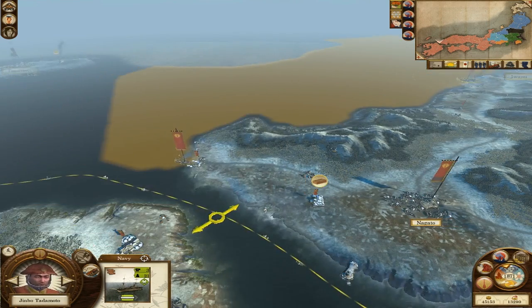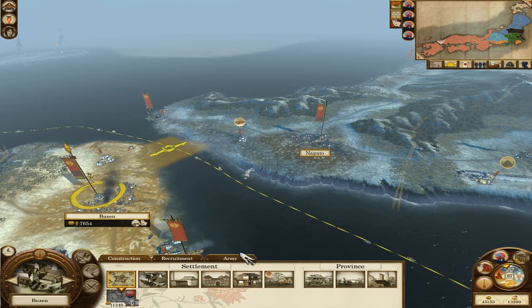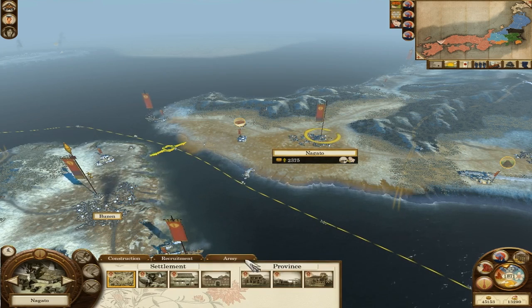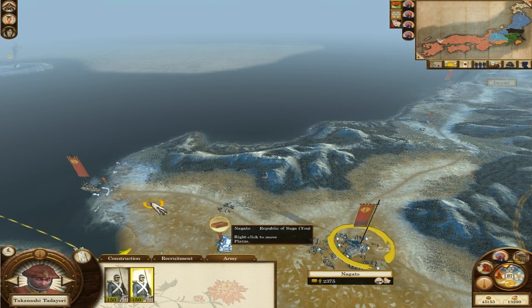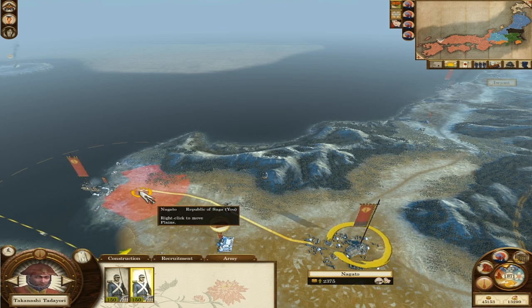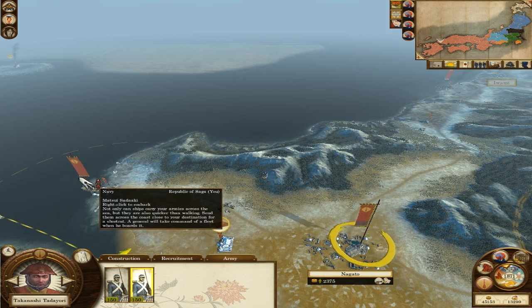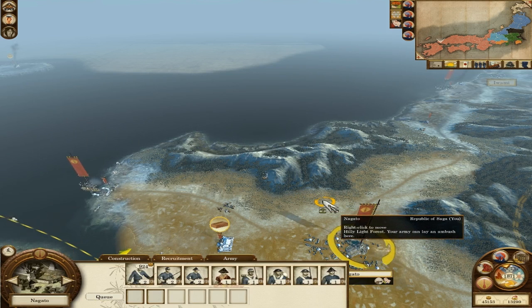I did say I was going to arrange the gunboats on the previous video, but there really hasn't been any point. There was one here — I think it's this one. When I look at it I can't quite tell. I have a feeling that the troops I'm recruiting in here — well, I'm not recruiting any at the moment — but the troops that I will be recruiting in there are not going to be able to reach anyway.